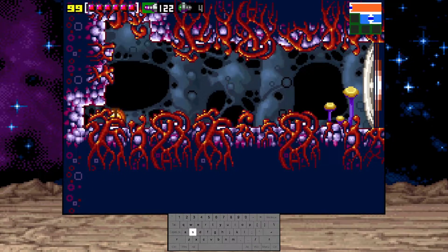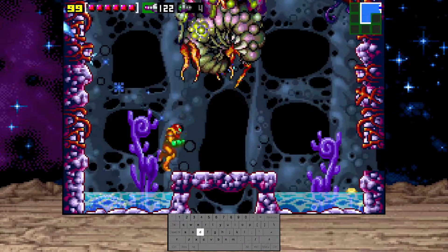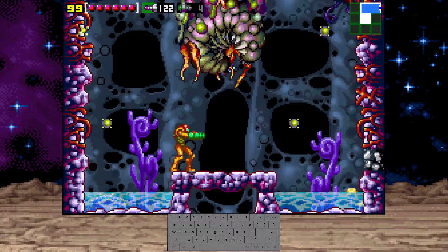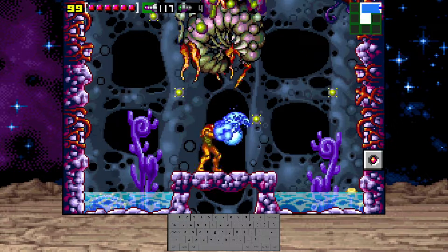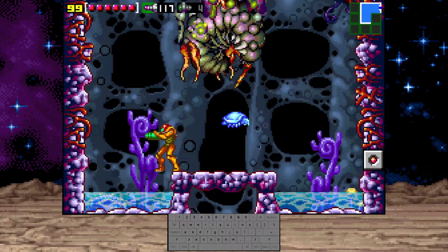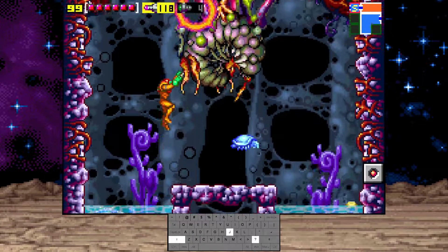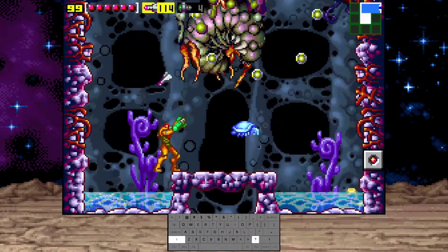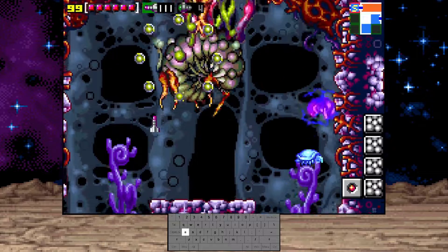Next up we're gonna fight the Amago Cocoon. This fight is very tricky because of the positioning on the left side — you gotta be at a very precise position on the left to be able to shoot diagonally like this. There are other strategies where you do wall jumps instead.